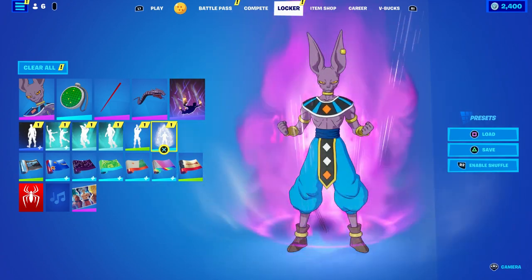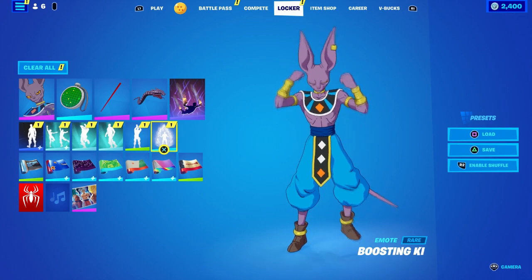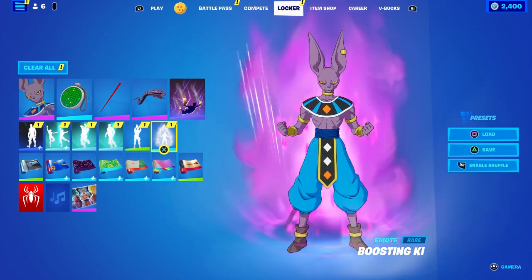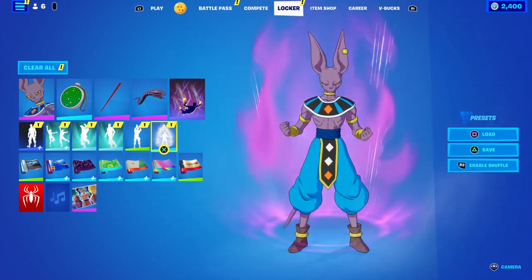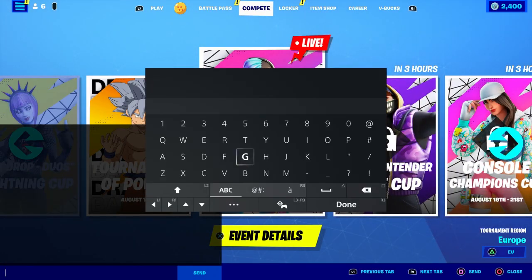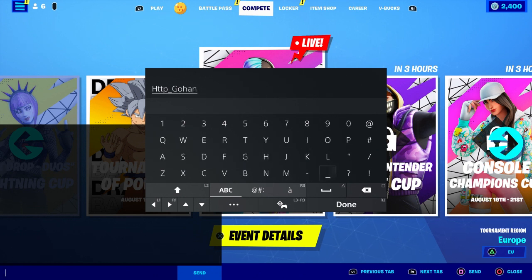Let me show you how to get Gohan real quick. First thing first, you got to enter a code for Gohan. You guys can get the Gohan skin in Fortnite — it's a secret skin not too many people know about. So I'm gonna come over here and type in this code. Make sure you follow the steps: it's HTTP underscore, then make sure you type in 'gohan'.